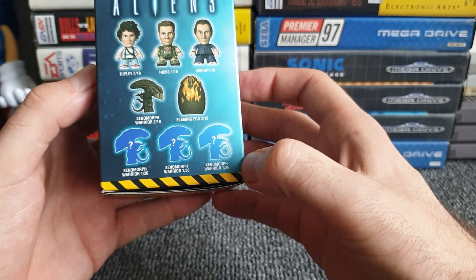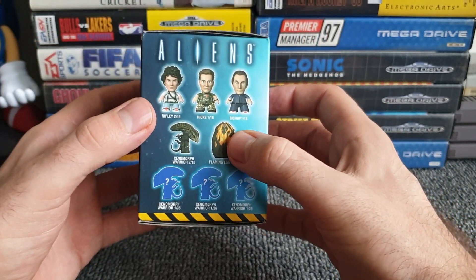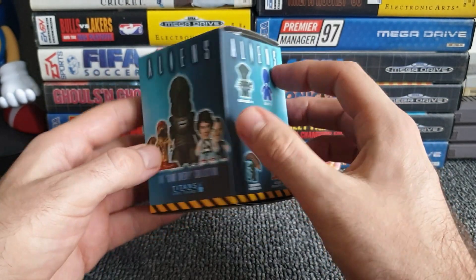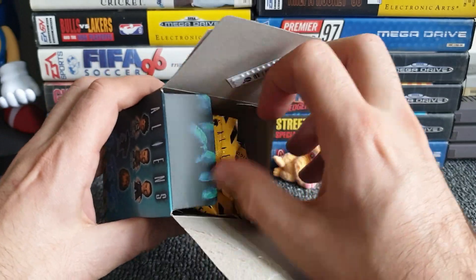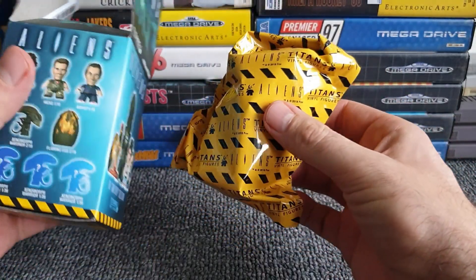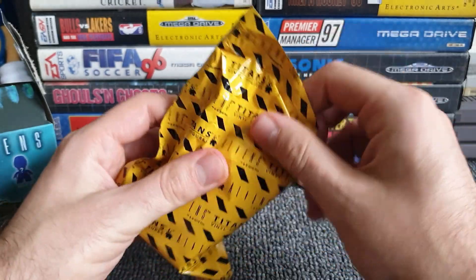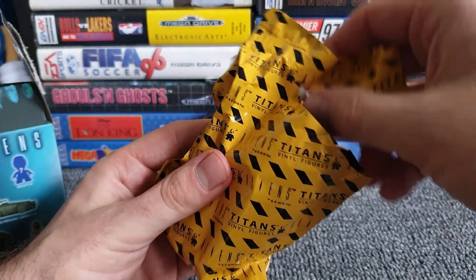The egg is two in 18 — I do not want the egg. Do not give me the egg. If I'm buying Aliens I want an alien. Although this was kindly gifted to me, so thank you very much. Let's see who we get. There's a little bit of theming on the packaging — not just a plain black bag. It looks like a bin bag, but they've themed it nicely. I'm feeling a xenomorph — I am feeling a xenomorph. Scissors are on standby because it's a tough pack to open. I do like that packaging.